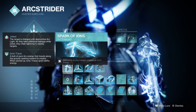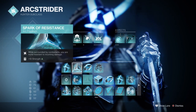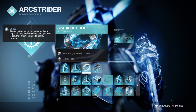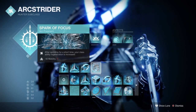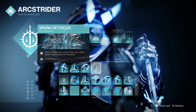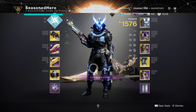For Fragments, you'll want Spark of Ions where defeating a jolted target creates ionic traces; Spark of Resistance where being surrounded gives you more resistance to incoming damage; Spark of Shock where your arc grenades jolt targets; and Spark of Focus where after sprinting for a short time, your class ability regen is increased. For stats we have 17 in Resilience, 19 in Discipline, and 15 in Strength.